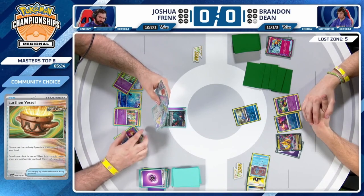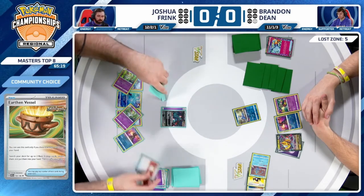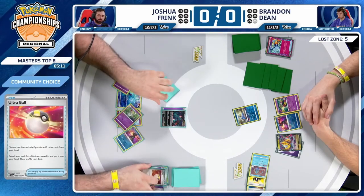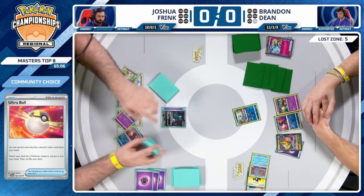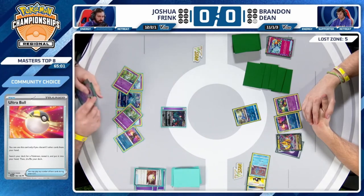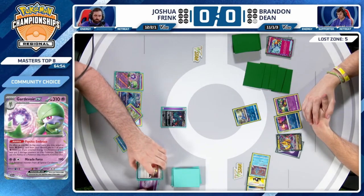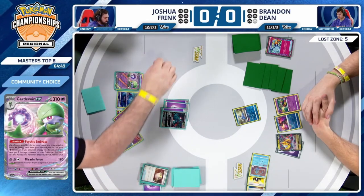Has the Gardevoir EX so can actually evolve and charge up Flutter Mane, deal 90 spread and 20 damage while keeping that ability active. With three Psychic energies in the discard pile there is an opportunity. The hand looks stable enough to play down Gardevoir, use Psychic Embrace, start attacking — Flutter Mane is going to get aggressive.